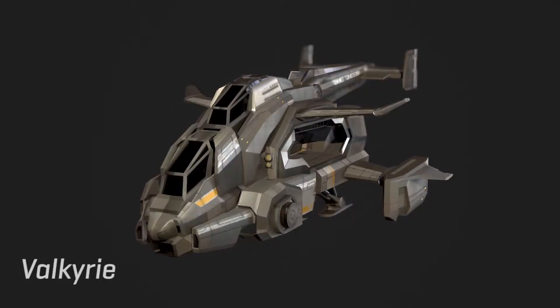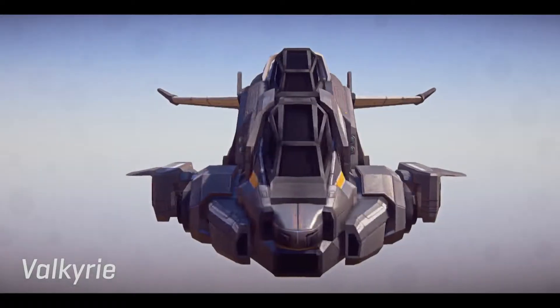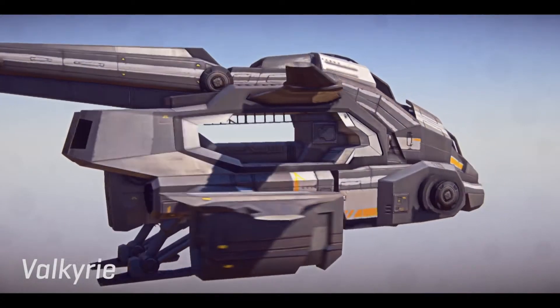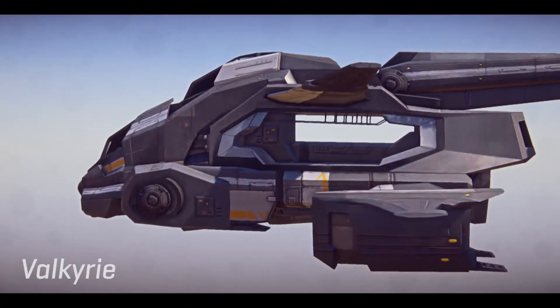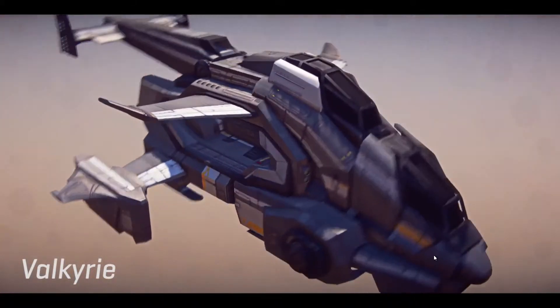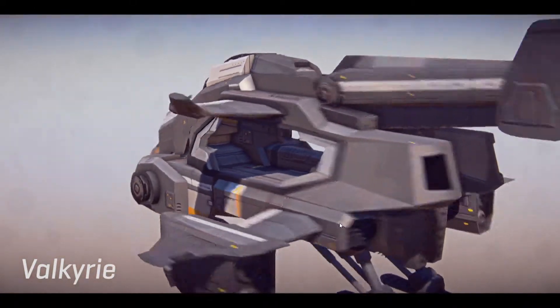One last thing before I go — I wanted to give you guys a sneak peek at something that nobody's gotten to see before: a vehicle that's going to be coming to the game in late summer called the Valkyrie. The Valkyrie is a brand new fast attack aircraft. It's meant for a small squad of four to be able to use. You've got a dedicated pilot, a dedicated front gunner who can control a nose-mounted turret, as well as two passengers who are actually in rumble seats on the vehicle, which means that they can spot, lock onto enemies, they can fire their own weapons out of the side of the vehicle and, of course, bail out if they decide that they need to take on a target on the ground.